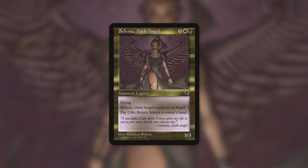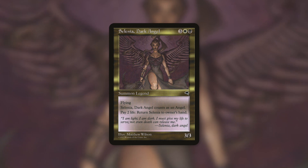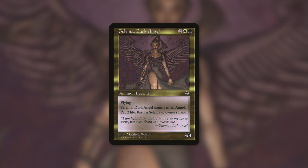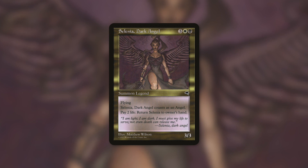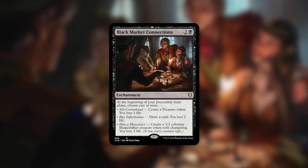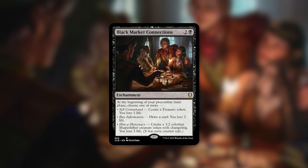Finally, a commander near to my heart — one of my very first Commander decks was a Selenia, Dark Angel life swap deck. Selenia is a 3/3 angel with flying that has 'pay two life: return Selenia to its owner's hand.' You can keep paying two life again and again to set your life total to whatever even number you want below your current total. Selenia is no stranger to losing life, and then utilizing a life swap effect or Repay in Kind to set everyone down to basically no life.